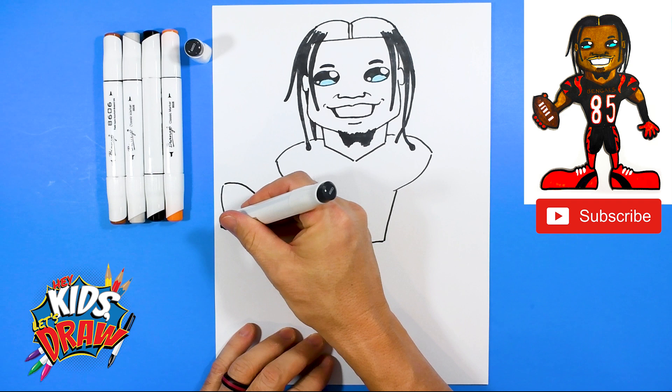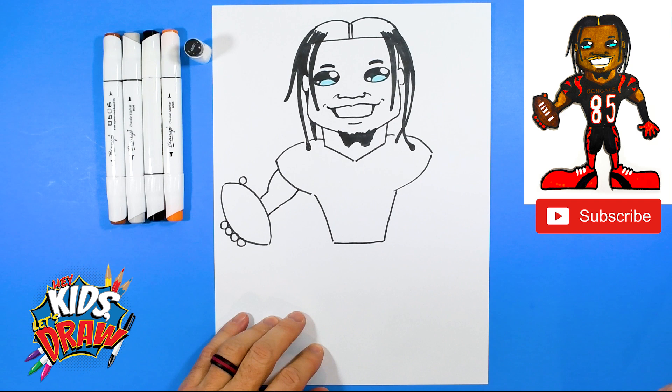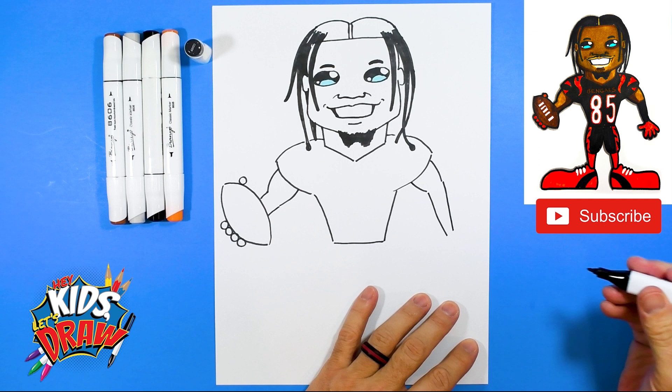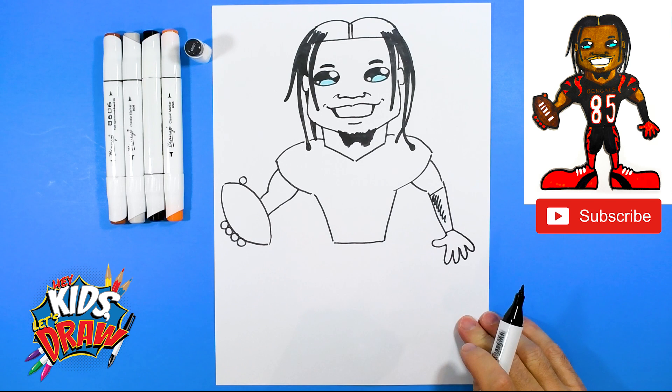Let's draw the football: curve, then do another curve to connect that football shape. Over here we'll do four fingers — one, two, three, four circles — for the fingers holding onto the football, and a thumb up there. We'll draw the arm bumping into the football, and the other part of the arm bumping into the football. For the other arm, bump out and a bump out, bring it down to the wrist. Extend the thumb out — one, two, three, four. We'll do an orange receiving glove, and a line up here for the black arm sleeve he wears.